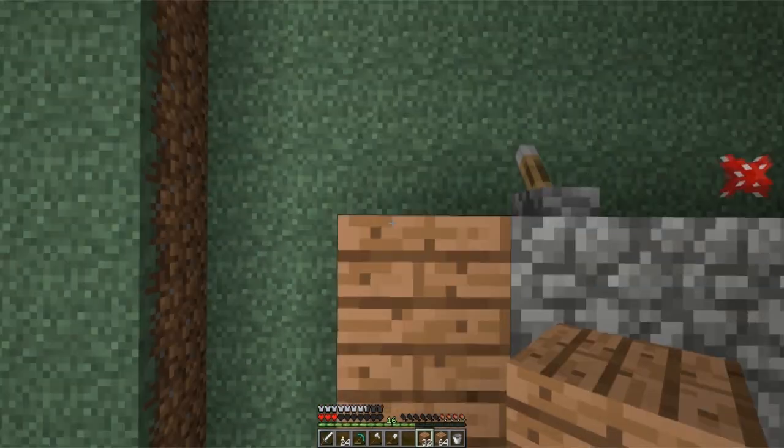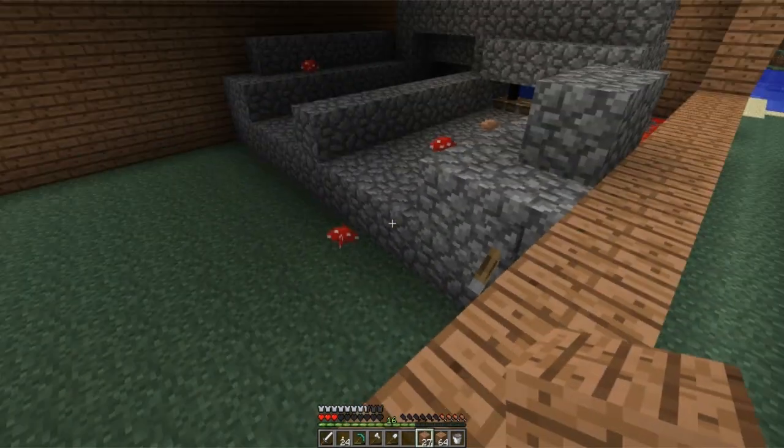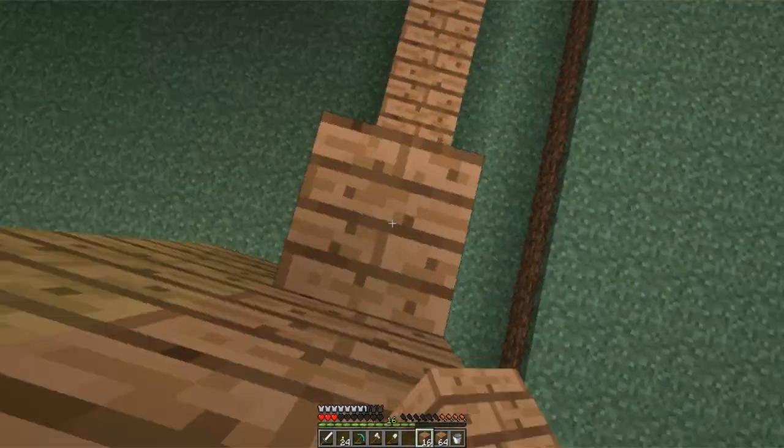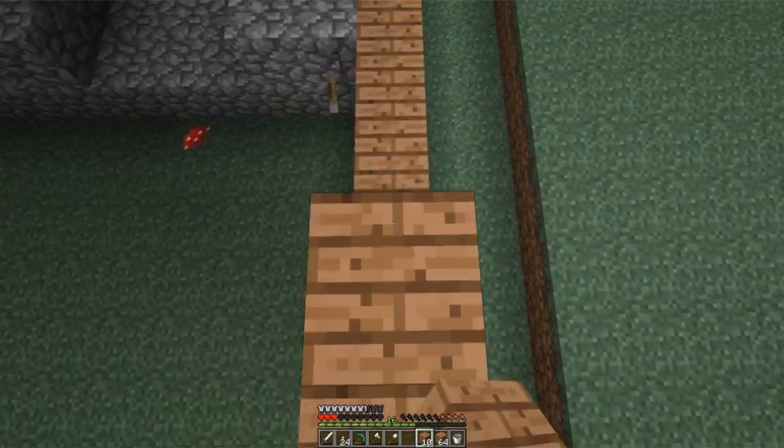We started the sugar cane farm and there are a lot of pieces that have grown three high. We need to let them grow so we can make some paper and then make some books.